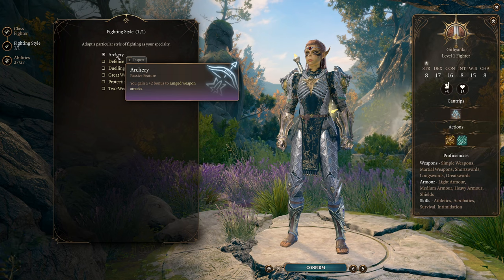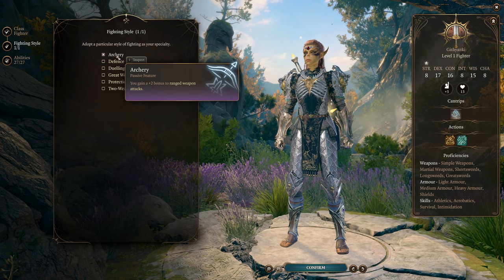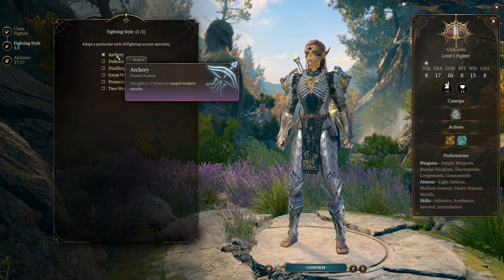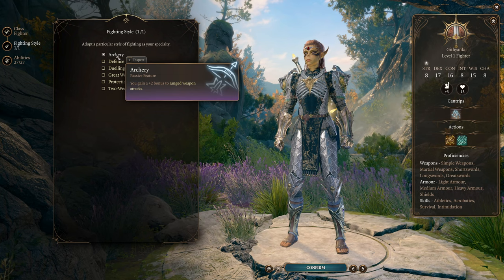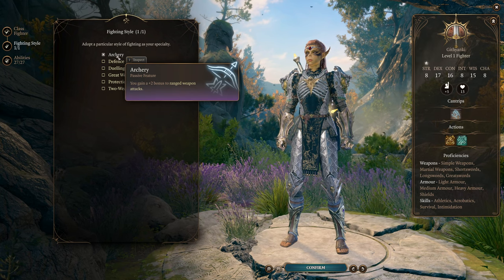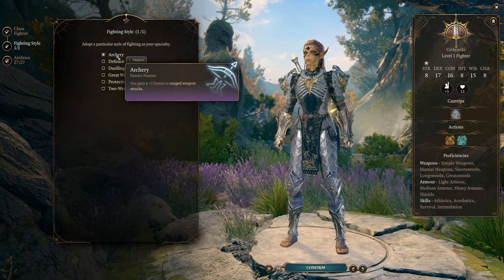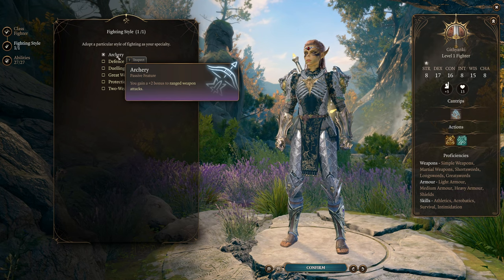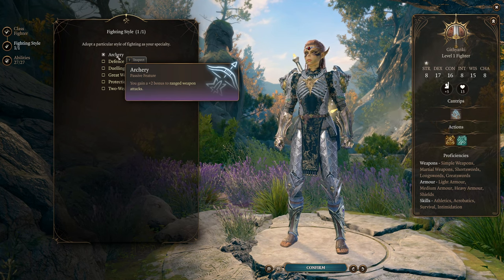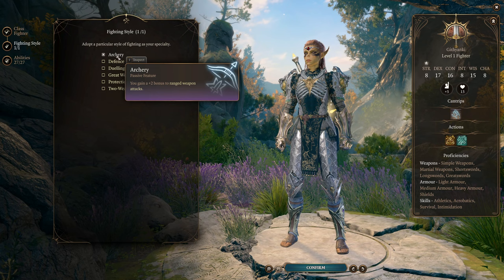Archery fighting style is incredibly powerful — a plus two bonus to hit is a massive boost to your attacks. If you compare it to a normal monk build using Tavern Brawler to get the plus five bonus to hit with strength, you get two-fifths of one of the most broken effects in the entire game just from this one level of Fighter on your ranged attacks. Archery fighting style gives you a whole extra layer of abilities in combat, letting you use both very powerful melee attacks and very powerful ranged attacks on the same character. That's level one — let's go to level two.